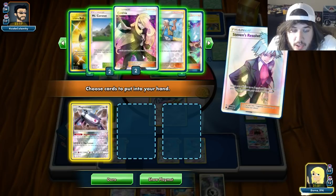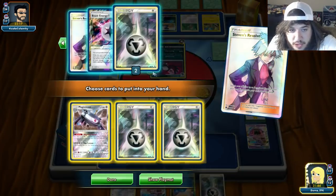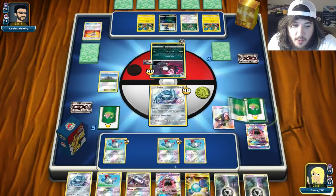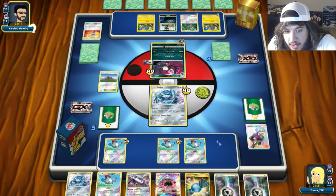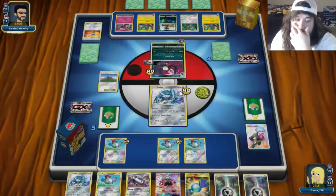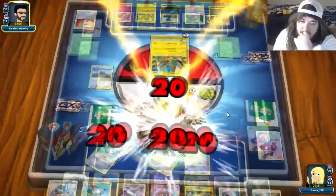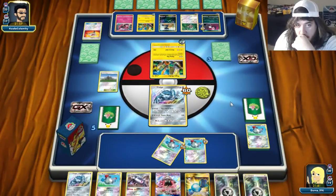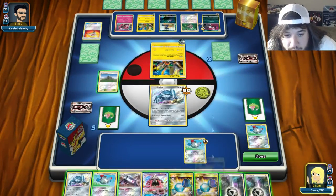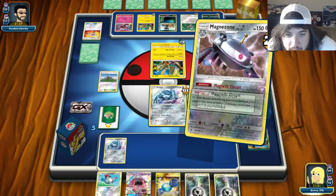We grab Rare Candy, Magnezone, and two Metals. We'll put down Dialga, retreat Magnemite, and take a knockout. Opponent plays Deyonce — I mean Tapu Lele — at the top of their plays. He goes down to three prizes, we go down to two. We're looking really really bad right now. But we play Rare Candy, Magnezone, put down Dialga, Magnetic Circuit — one, two — Mount Coronet for two more.